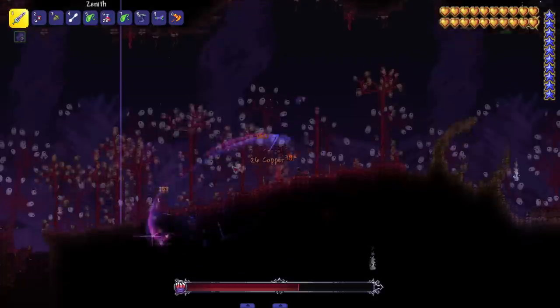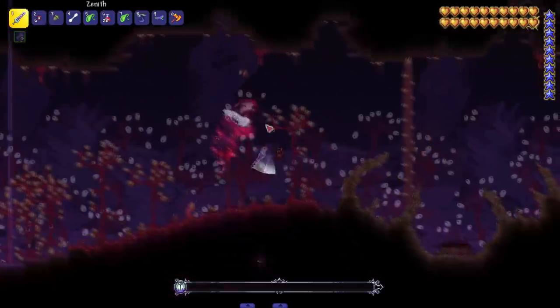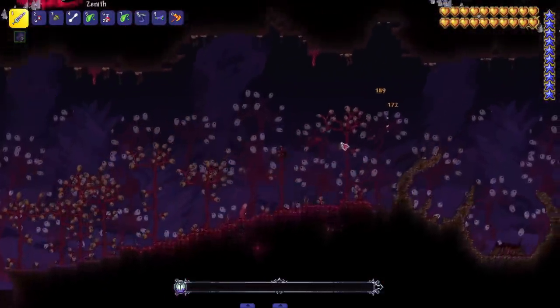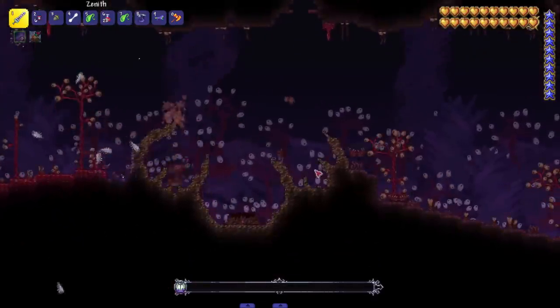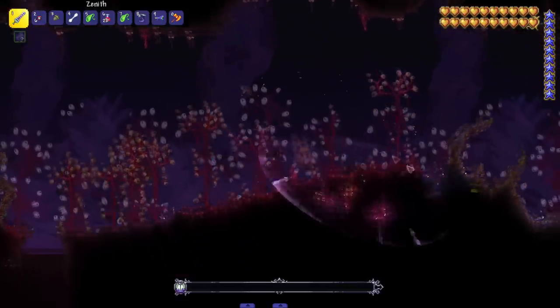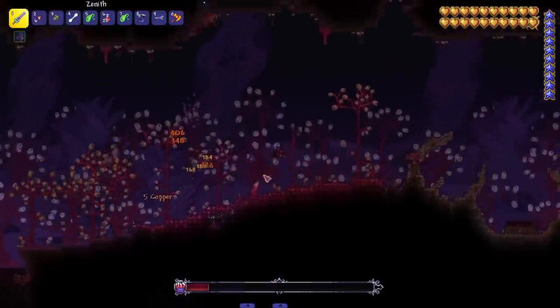Running around, you gotta be on your toes. What if I kill one of them? Oh, he's got iframes. He's shooting — you gotta kill both of them. It's not like you kill one and then one enrages. I like how they give you little warnings when an attack is coming so it's not a cheap shot. You gotta kill both — the other one will still stay there if you don't kill both, which is cool, very unique.